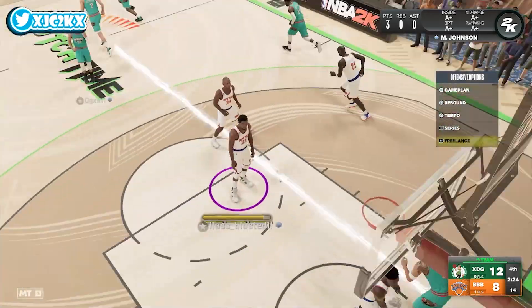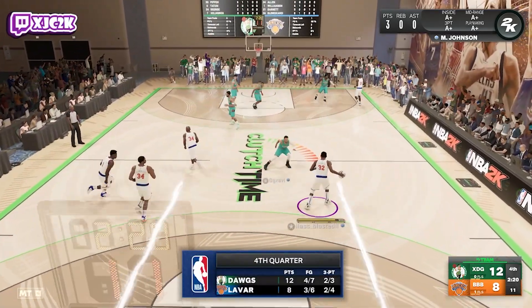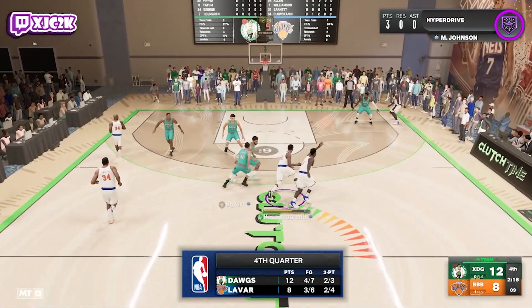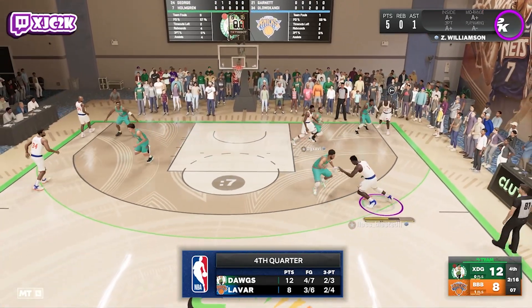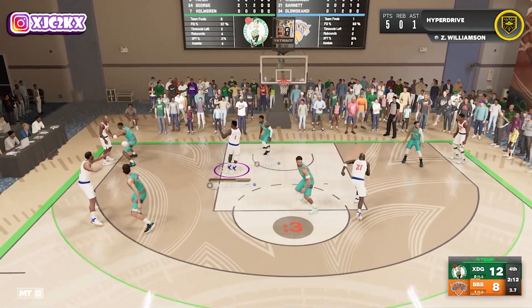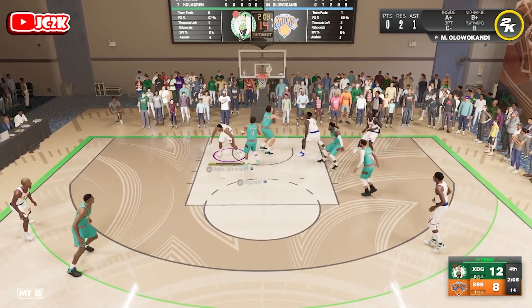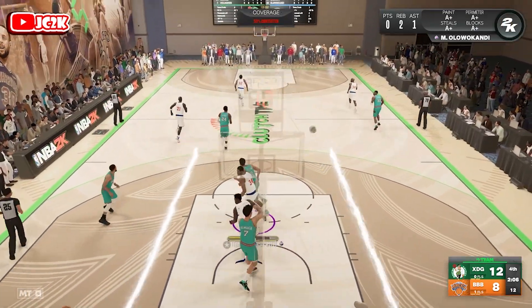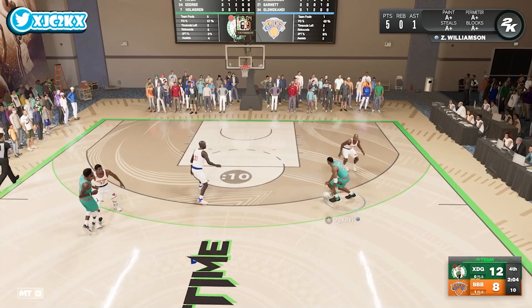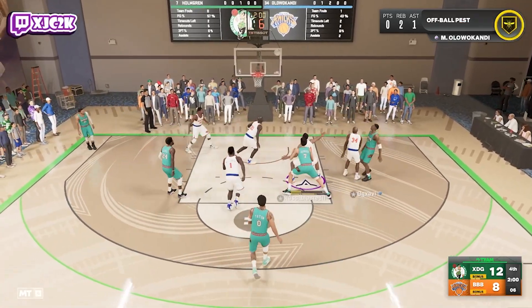Why are we getting backdoored there? He just shoved my Zion on the backdoor and got a bucket. He's backdoor man right now. Hit the pop again to Zion — drag back. Y'all can see it right here — he is getting tired, which is unfortunate. That's one of the most annoying things about a Zion-type card, is that he does seem to get tired really, really easily.